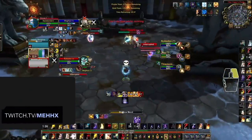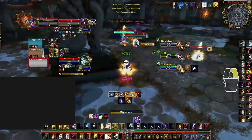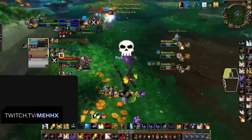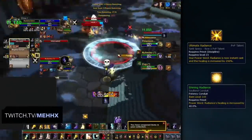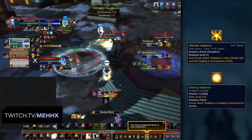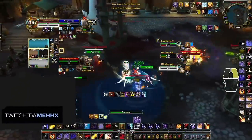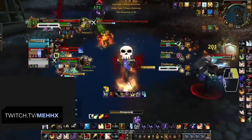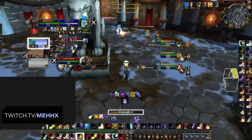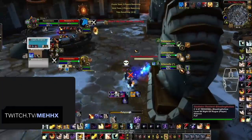Shadow Mend is also fantastic because it's on the Shadow school of magic — so if you ever get kicked on Holy, you can always recover with this spell. However, Shadow Mend is a cast, and when you need to pick someone up instantly, you have Power Word: Radiance. On its own, Radiance barely heals, but combined with Ultimate Radiance, the Shining Radiance Conduit, and Twist of Fate, it turns into practically a Lay on Hands. The drawback is its very hefty mana cost, making it your final panic button. Relying on Radiance as your main healing will drain your mana incredibly quickly, so always try Penance or Shadow Mend before resorting to it.